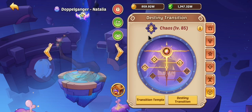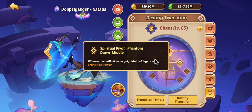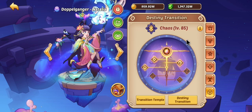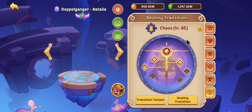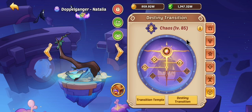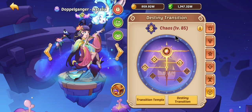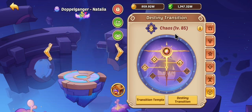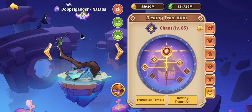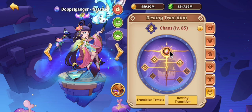The destiny level is chaos level 85. The first skill chosen is she gains six layers per active she does. The fight works like this: she does a basic, then an active — basic, active, basic, active — the whole fight. It just seemed to always work out that way. The only time it didn't is if she rolled a lot of dodges, then it might be two basics in a row. But for the most part it's basic, active, and that means once round two hits and she does her active, her destiny skill will be activated every single round till the end of the fight.